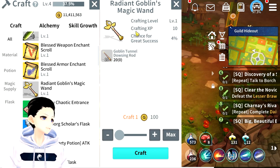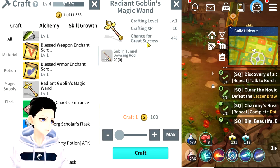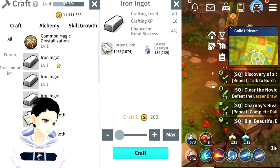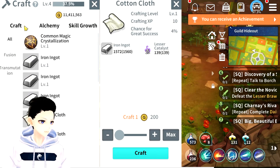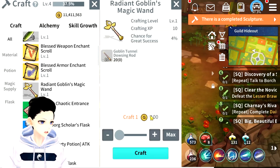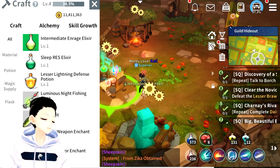You need 10 regular goblin rods to combine into this one. There's a chance for great success in alchemy — if you get great success, you get two of them. Mine is only 4% right now, which is pretty bad, but it's fine for now. Let's get our rod — let's get two of them. Great success please, 4% chance... nah, of course I didn't get it. So now I have five of these.